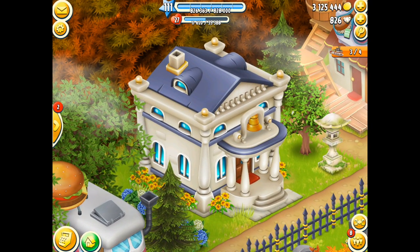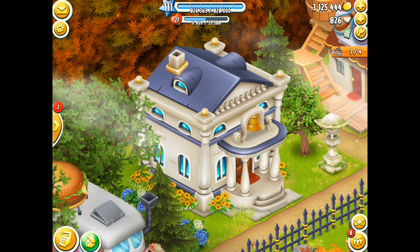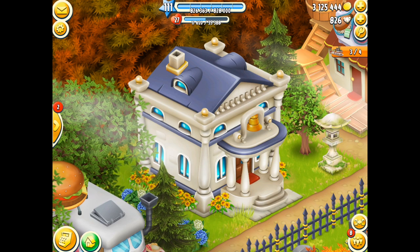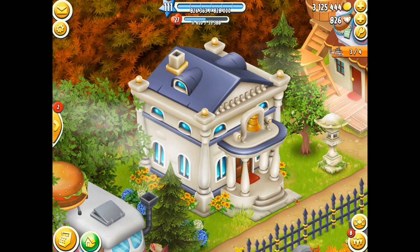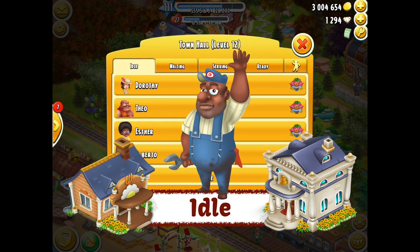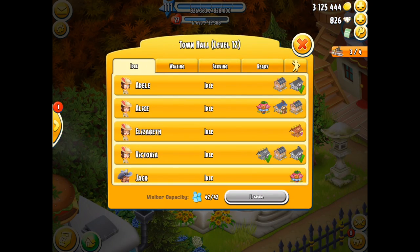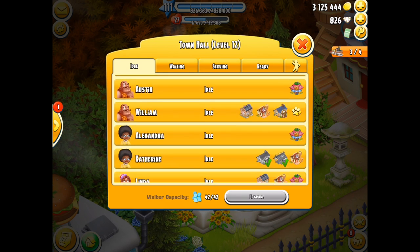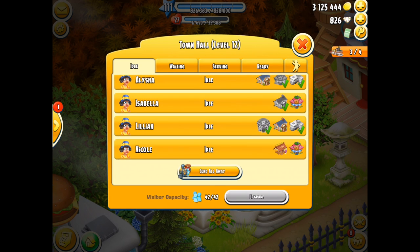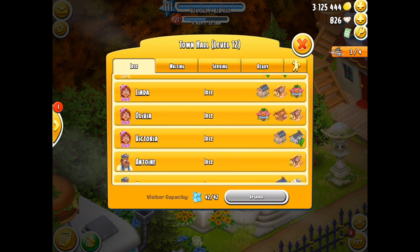Now let's jump to the actual menu option. We click on the town hall building and up comes one of the menu points we're going to focus on. The first menu we're going to look at is the idle tab. This is where your visitors arrive — they've not been allocated and they're not going to any buildings, they're just walking around. Some of them will have the green tick mark and some will have footprints.